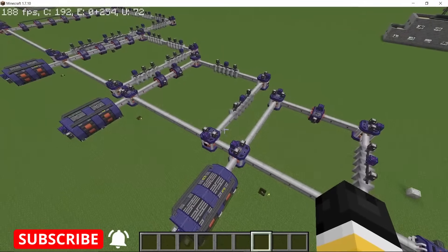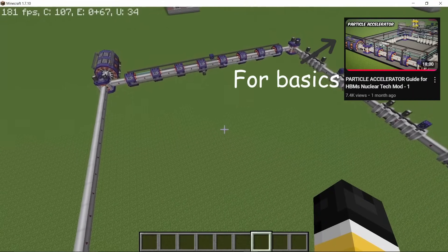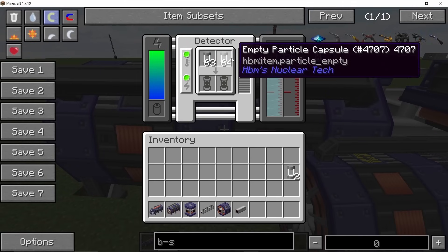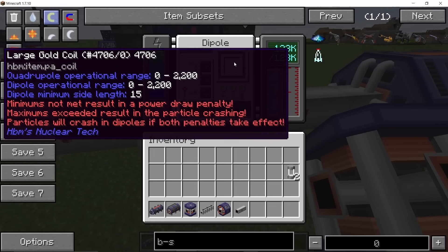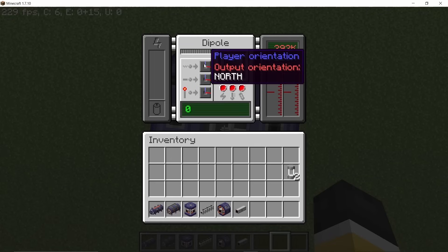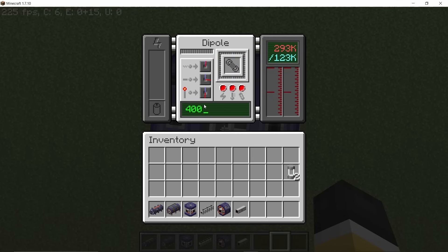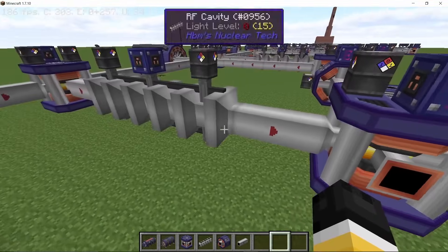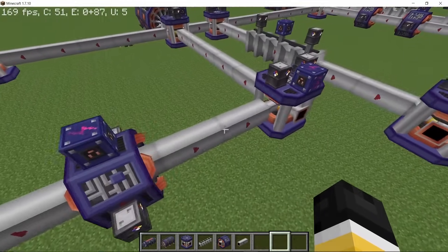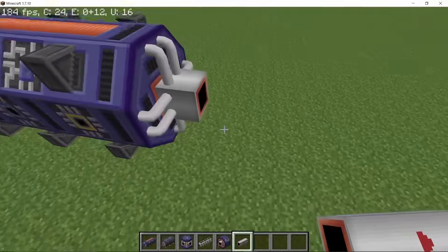Moving on to particle accelerators — this example shows a max-size build capable of producing di-gamma. The particle source ejects particles into the detector, and if the momentum is sufficient, the reaction occurs. A dipole can change the direction particles travel based on conditions: lower than a specified speed (400), greater than that speed, or triggered by a redstone signal. RF cavities impart momentum but also add 100 points of defocus each, and a quadrupole magnet is needed to remove defocus, otherwise particles entering the detector will crash.